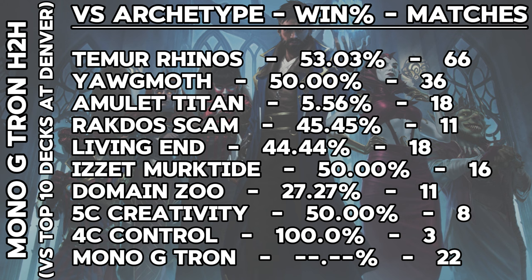And then lastly, there was Mono-Green Tron — the original quote-unquote good-into-Rhinos deck from the Lord of the Rings PT. It still had a solid 53.03% win rate against Temur Rhinos, but it wasn't as favored as the deck used to be. Besides the awful Amulet matchup, it also struggled with a 27.27% win rate against Domain Zoo, and had the lowest overall win rate against the field for the top 10 presence decks at 44.3%. Might be time to put those Urza lands back in the binder.